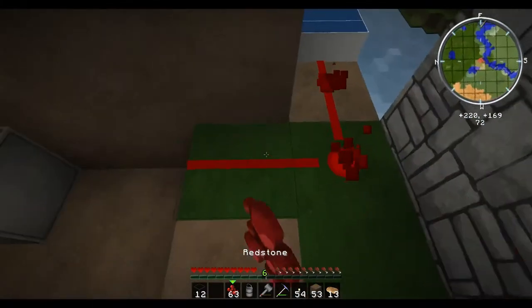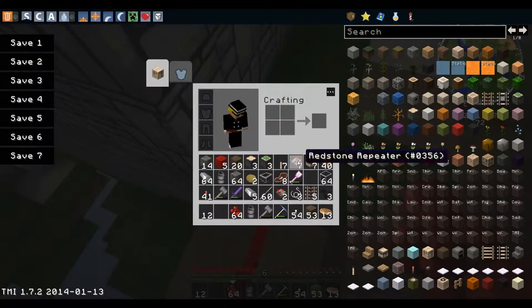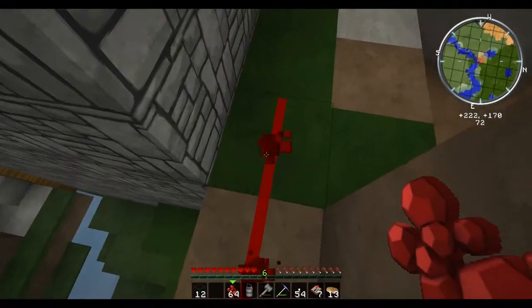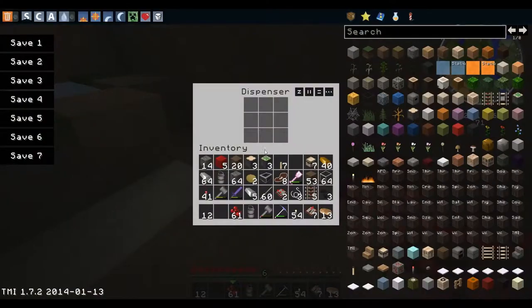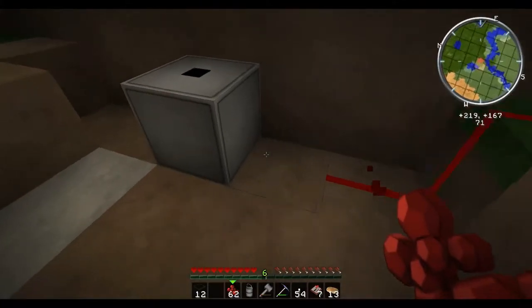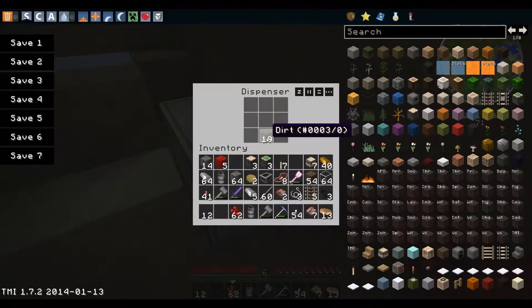So this is what we'll have to do. The dispenser — this will power that. Just to be sure, I'll put it. I think this theory will work. Good. Only dispenses one, which is what I wanted.